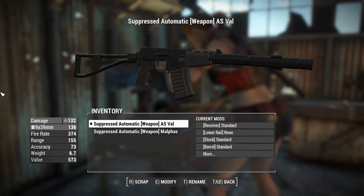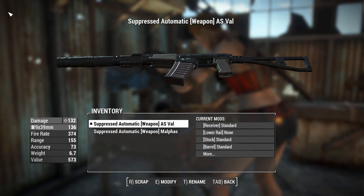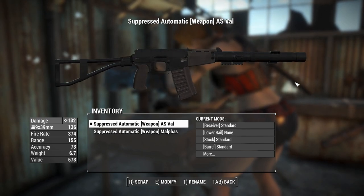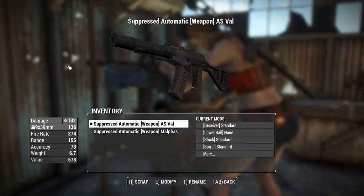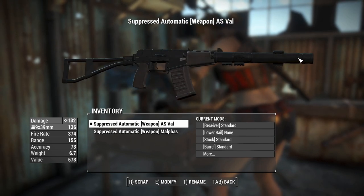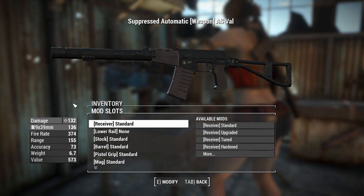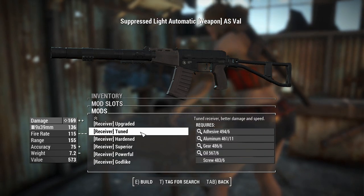It's also got custom sounds and reload animations. I've never used this thing in Call of Duty, but they're probably ported from the game as well — that's what they would have done here to bring the experience of the AS Val into Fallout 4. I've got some attachments and the receivers go as follows.